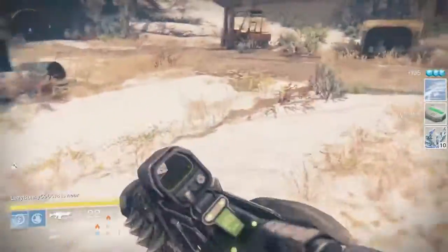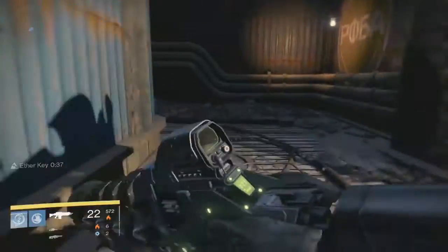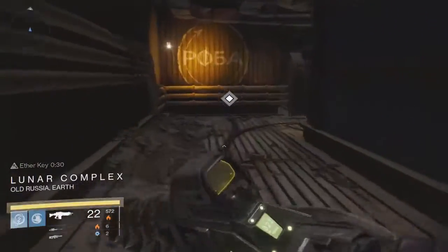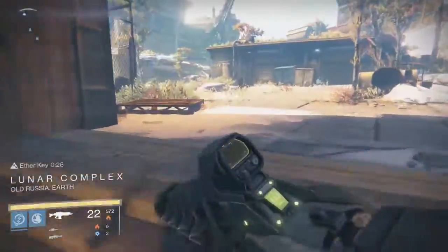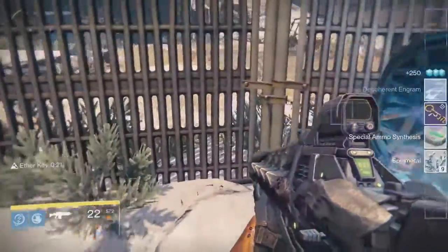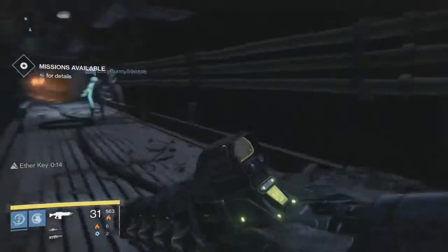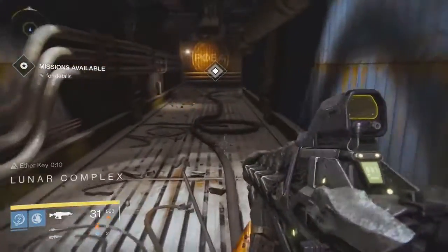Another location is right here by the entrance to the Skywatch. You head back in this direction and run back until you get into what I believe is called the Lunar Complex — essentially just right here. As soon as you reach that point, you turn around and run back and you can open the chest again. I was lucky enough to bag myself the one thing that everyone is trying to get — the treasure key! From this you can get treasure keys on top of all the engrams, glimmer, and synths. This is incredibly fun.